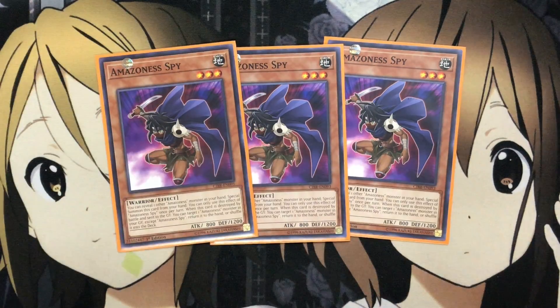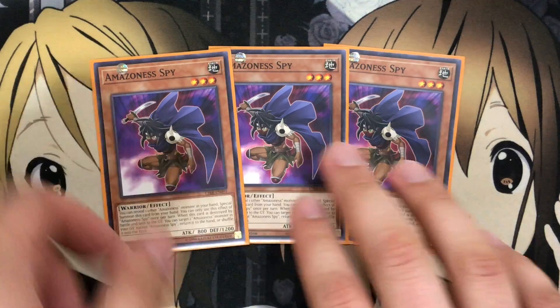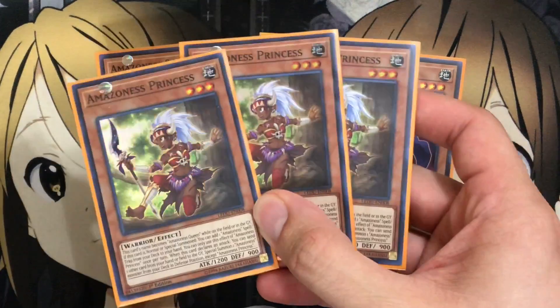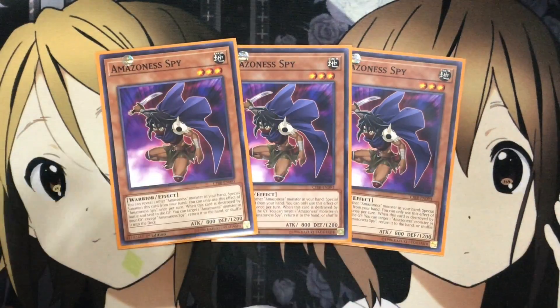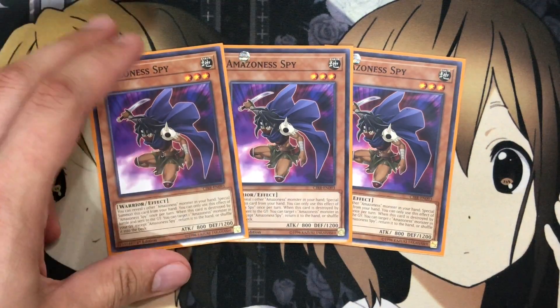I also run three Amazoness Spy. With Spy, it helps — once again for the link format — just getting easy monsters on the field. You can reveal one other Amazoness monster in your hand to special summon this card. You can only use the effect of Spy once per turn. When this card is destroyed by battle and sent to the graveyard, you can target one Amazoness monster in your graveyard, except Spy, and return it to the hand or shuffle it into the deck. The recycle power is useful, especially since with Princess I'll often send Amazoness cards from my hand to the graveyard to get off her special summon, giving Spy targets.